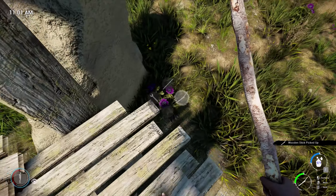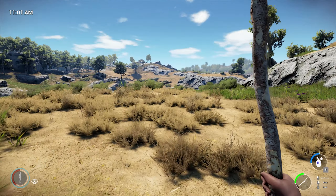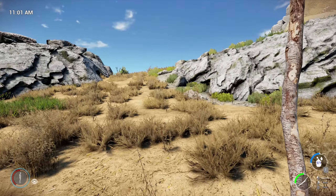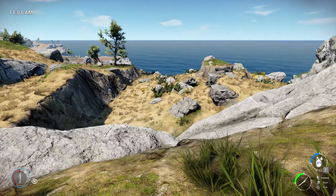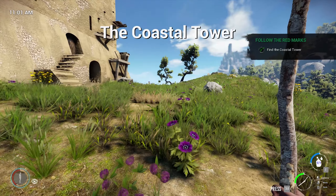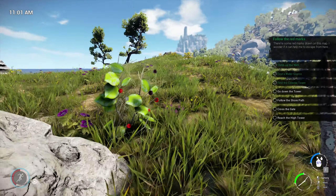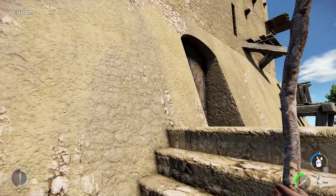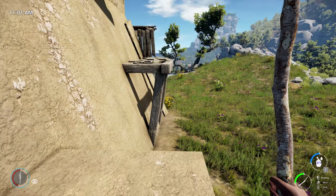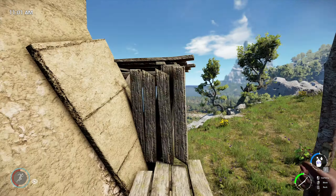YouTube gives you a codec and each codec gives you better quality. If you don't have over a thousand subscribers, you get given an AC codec which is just not great quality. So from now on, videos will be rendered in 1440p — that forces YouTube to give the better codec. The coastal tower is marked on the map. Quality should look a lot crisper compared to the first or second episodes.